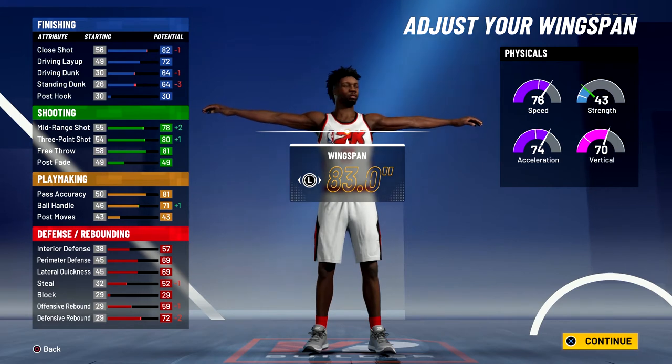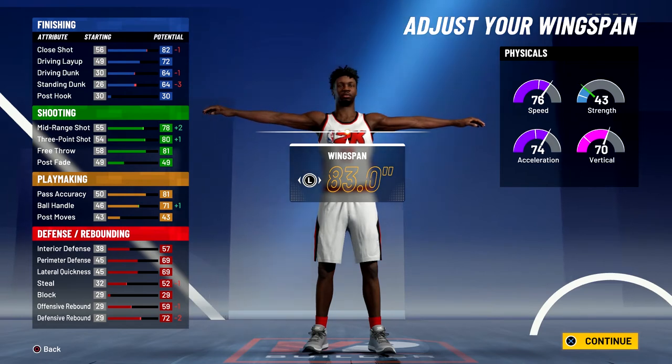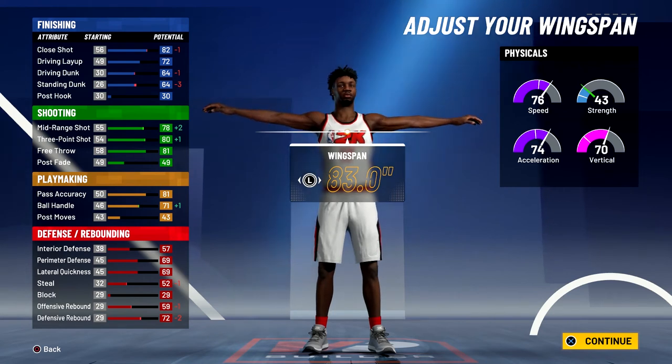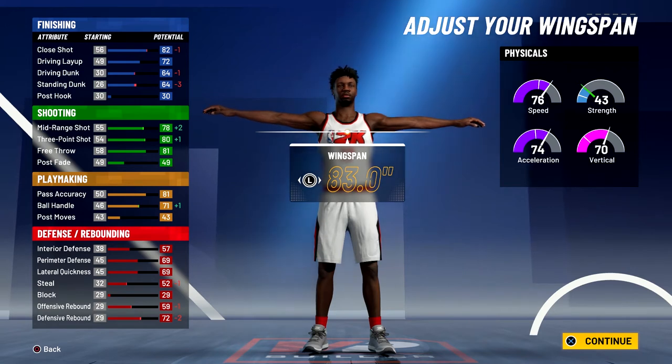For your defense and rebounding you'll have a 61 interior defense, a 73 perimeter defense, a 73 lateral quickness, a 56 steal, a 63 offensive rebound, and a 76 defensive rebound. Your physicals at 99 overall with the gym rat badge will be 84 for speed, 82 for acceleration, 78 for vert, and 51 for strength.